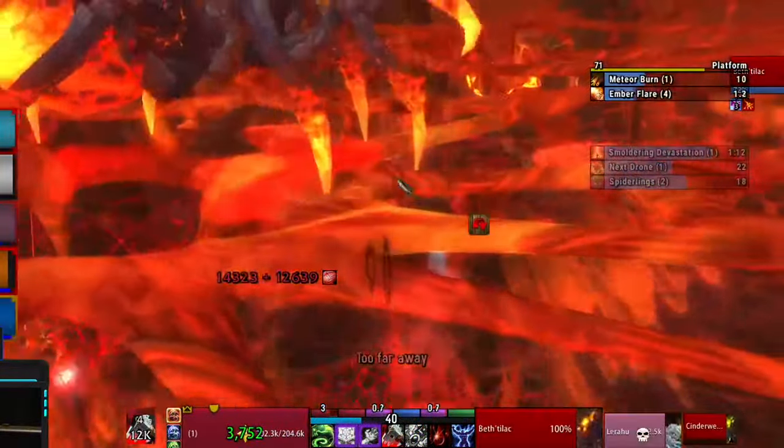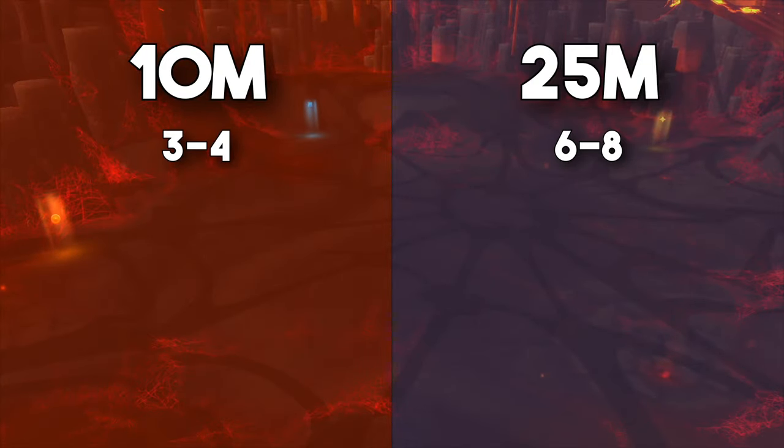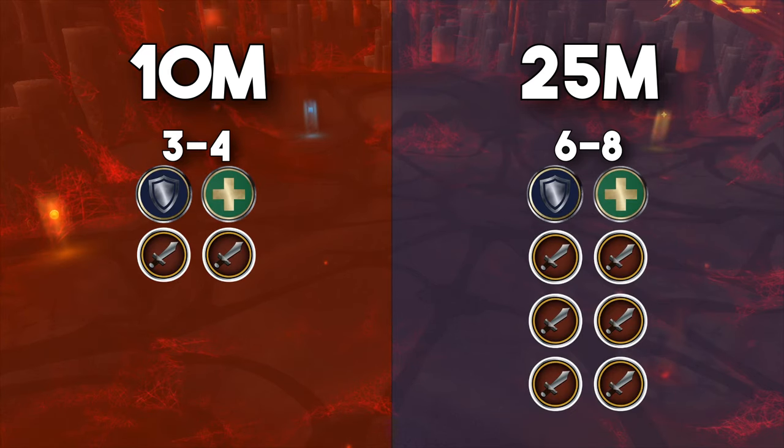Your first task is to assign people to go upstairs in the first phase. On 10-man, you'll want to send up 3-4 people, and 6-8 people on 25-man. Regardless of your raid size, you should have one tank, one healer, and the rest DPS go upstairs. The more people you send up, the shorter the last phase becomes.